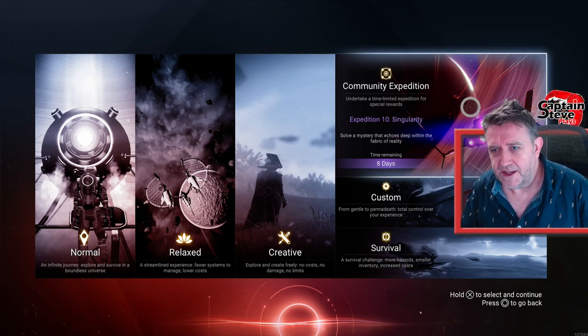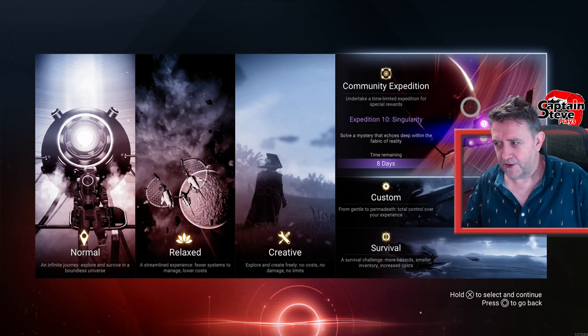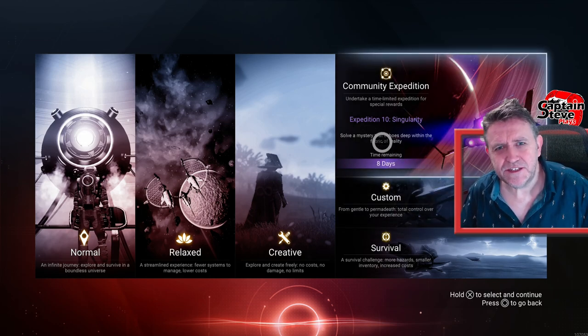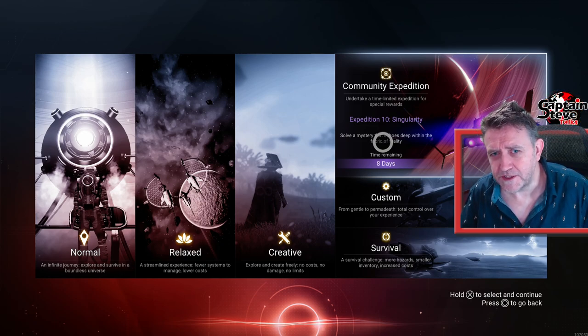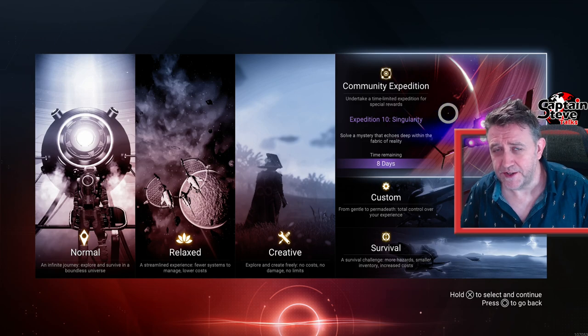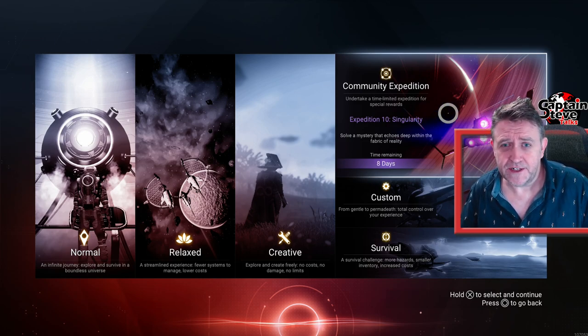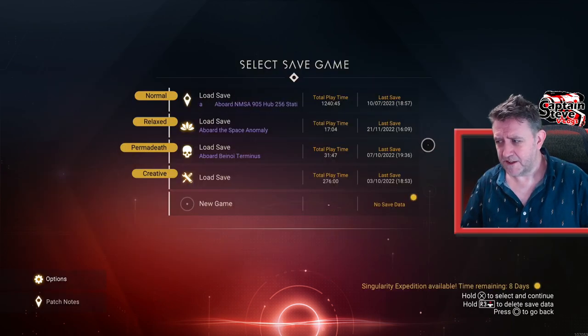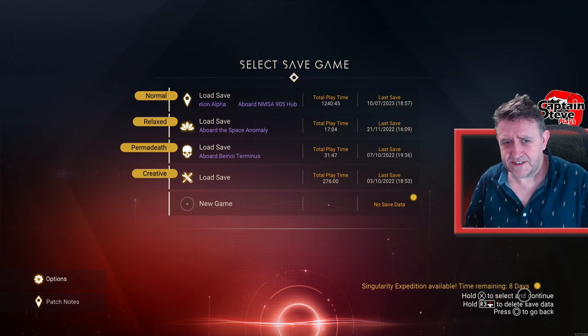I'm in No Man's Sky, and you can see the screen I'm on right now. It's got a peculiar eight days remaining. Now, I'm fairly confident that I logged in yesterday to check this, and it said one day remaining. I was logging in today to make a news video to say it's pretty much over, this event — and I find today it now says eight days remaining, and even on the main title screen it's saying time remaining: eight days.